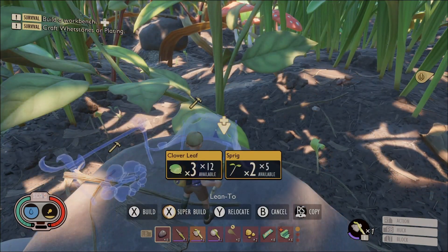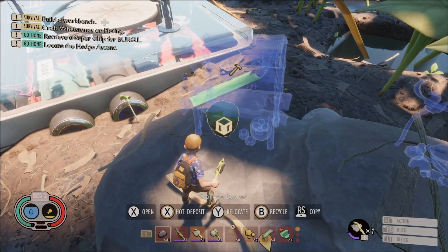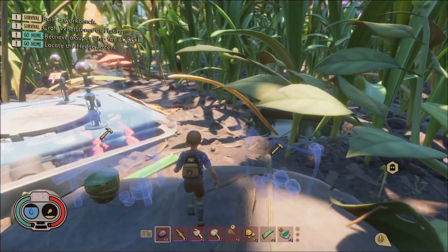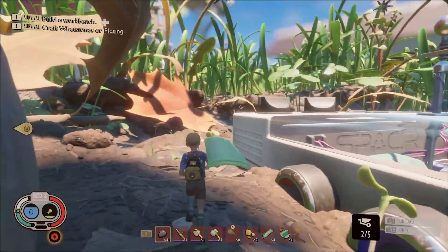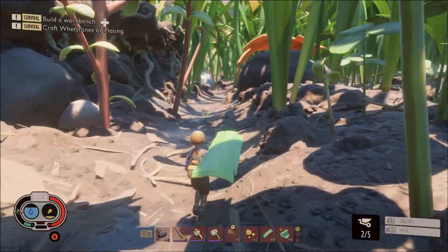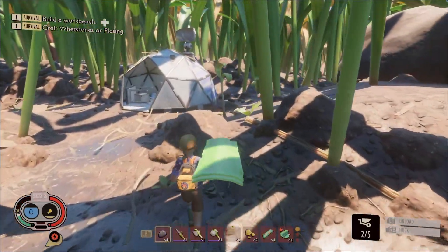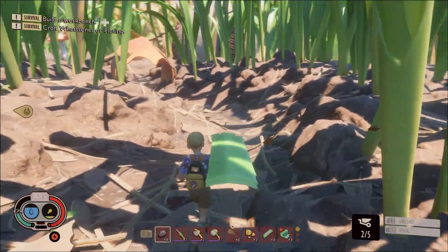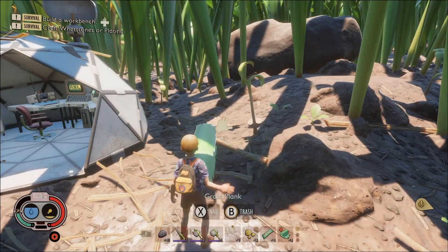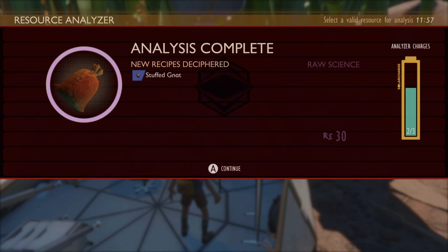So dried grass chunk - we can go ahead and do this. I do want to set this as my respawn point, just in case we die we don't end up over by the other place. For the lean-to we need some sprig, some grass planks, and some dry grass. Let's go on a little bit of a hunt. We also need a little bit of food - do we have any? We have the acorn pits, but if they're not scanned in, I don't want to eat them yet. Let's go check that now. We've already scanned it - sweet. We'll go ahead and scan these at least while we're here. Everything's scanned in our system.